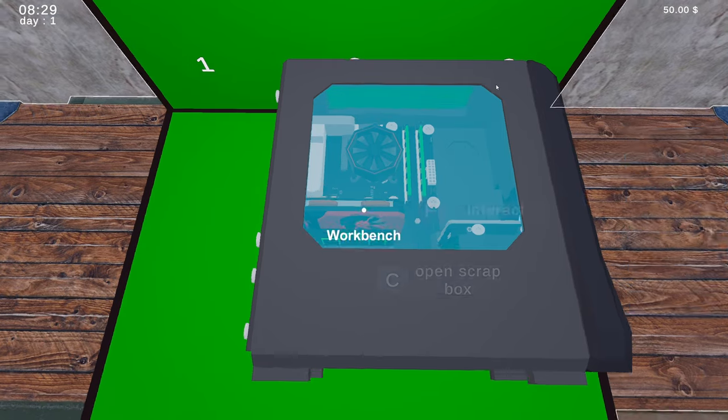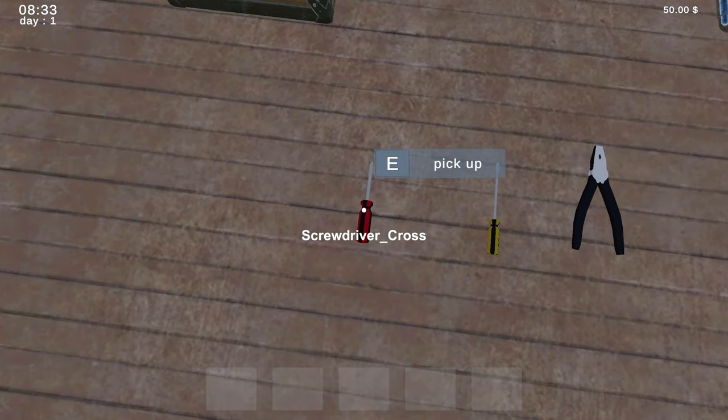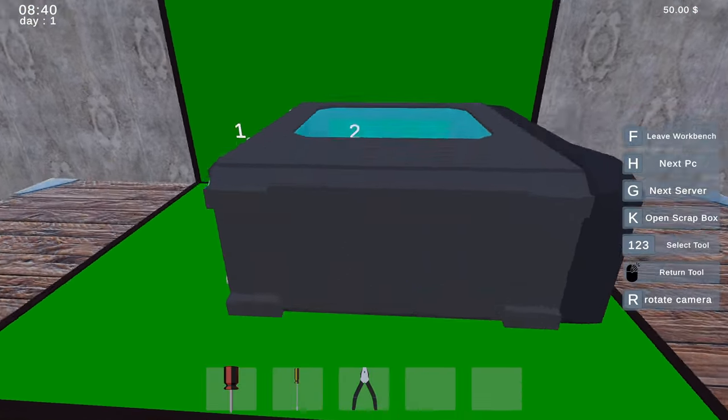I guess we got to pick these things up. All right, let's see — we got a Phillips screwdriver, we got a slotted screwdriver, we got some pliers. I think that's it. Okay, we're scrapping our stuff for gold.